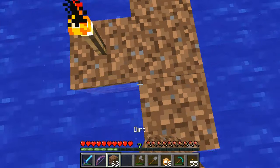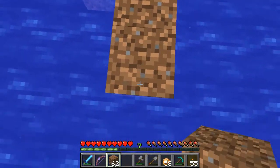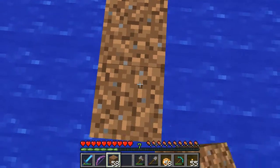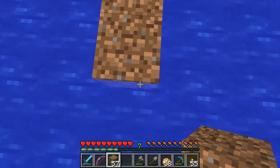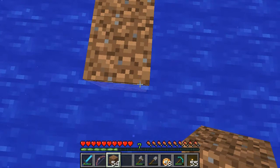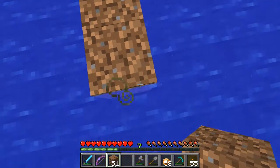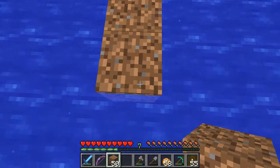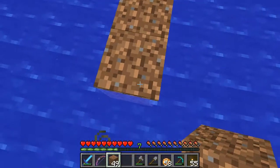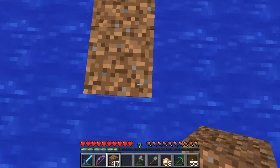Oh no, it got us — can't place... it did get us. I thought he couldn't see us. I'm supposed to be invisible — how did it manage to get me? So it means I can't break bricks and place them. But I've got mining fatigue and there's going to be a lot of time needed to destroy blocks. I've got a clock in front of me in my real world — so in five minutes I need to start heading back.